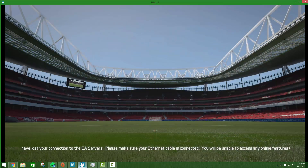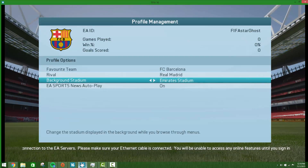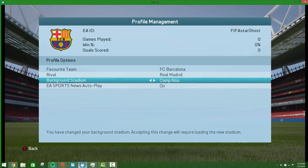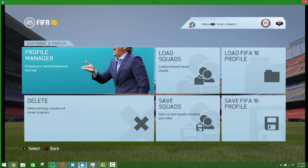All you have to do is go to Profile, Profile Manager. You can change your favorite team, and just go down to Background Stadium. I'm gonna change it to — this is the Barcelona one, if you want that. So I'm gonna go back. Just gonna change. That's the Barcelona one.